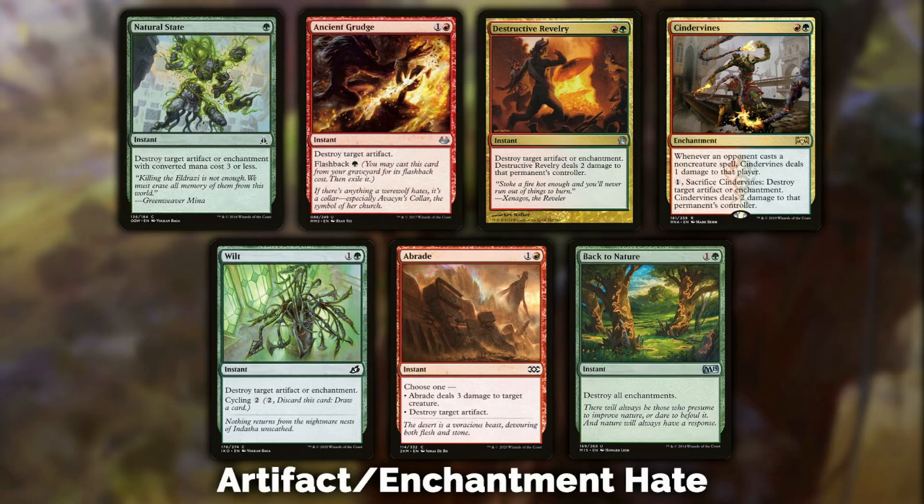Ancient Grudge is an oldie but a goodie — not many cards are better in an artifact-heavy meta. If you're not too worried about enchantments, Ancient Grudge becomes an even better option. Destructive Revelry: if you are playing a very aggressive style deck, not worried about the mid-to-late game, Destructive Revelry lets you destroy an artifact or enchantment for one red one green and deals two damage to that permanent's controller — essentially shocking your opponent.